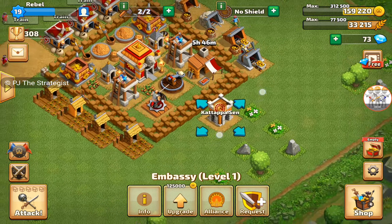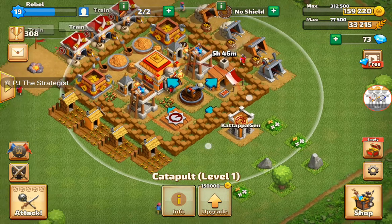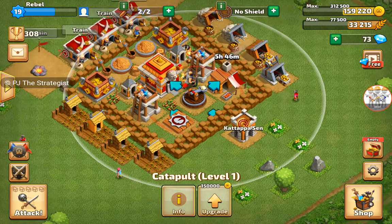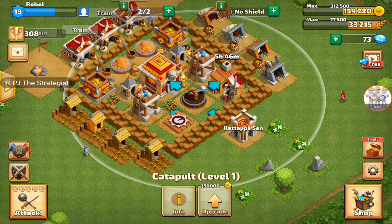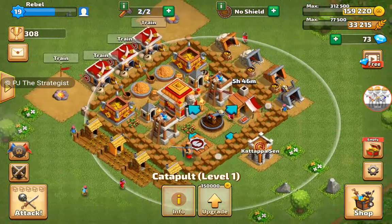Put the embassy closer to the catapult area. As you can see, the catapult will do a lot of damage in beginning levels because archers, warriors, and thieves are very vulnerable at those levels. The catapult will definitely kill your enemies so you will definitely win defenses. This is an awesome formation.